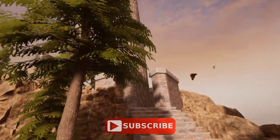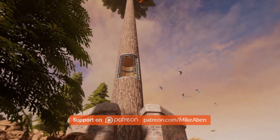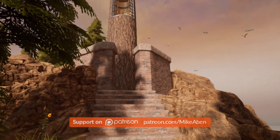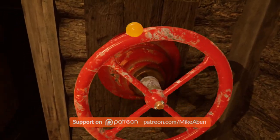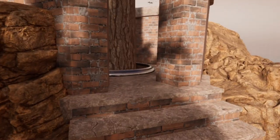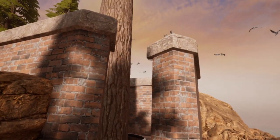Returning to the tree, you will notice that it has risen out of the well. There is now an opening visible, but unfortunately it is out of reach. If you turn the gas valve off completely the tree will lower back down into the well, but this makes the opening once again inaccessible.